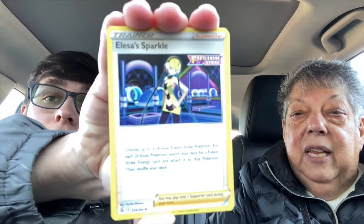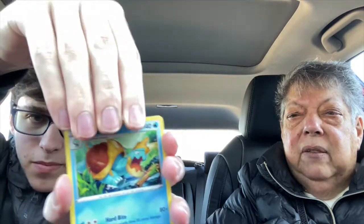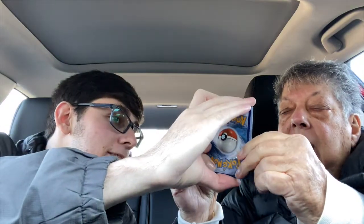First card — that's Elesa Sparkle. These cards suck. Next card — a nice little Dreadnaw! I thought you said they suck? It's like a big mean turtle with sharp teeth. Next card — we got an Onix. Look at that. That's a Guard and a rock — those are his moves.